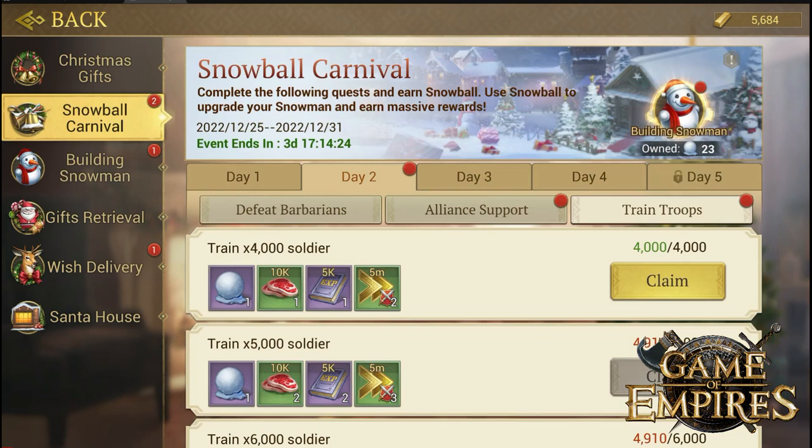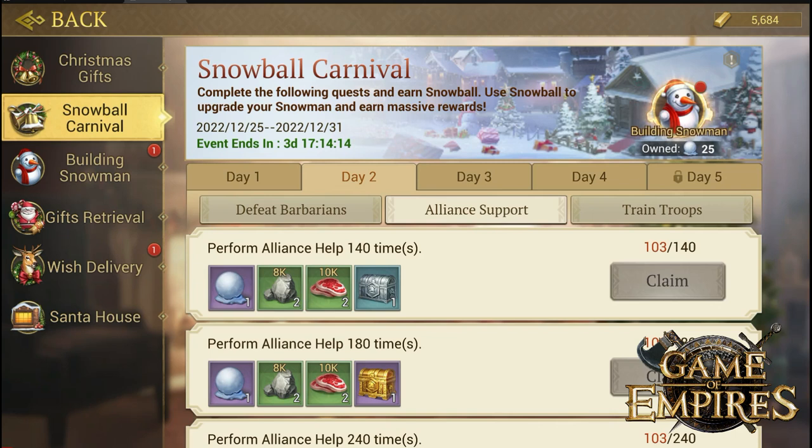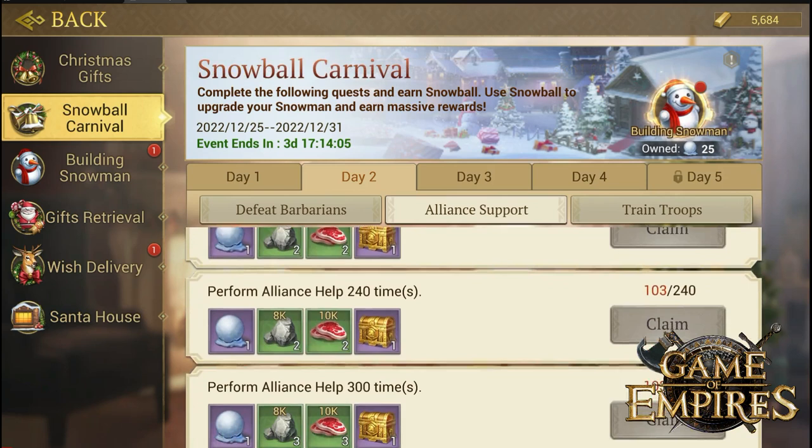You have five days, and those five days will have many missions. Each mission you finish will give you the reward of snowman balls and more rewards like resources and chests. These chests can reward you with epic badges, league entry heroes, and basically everything you might need.